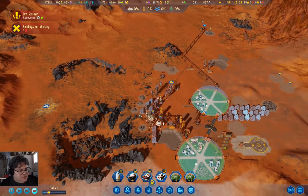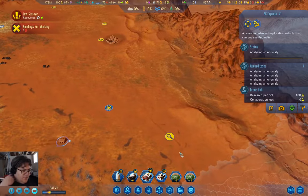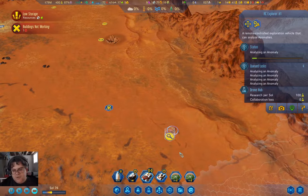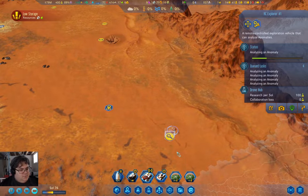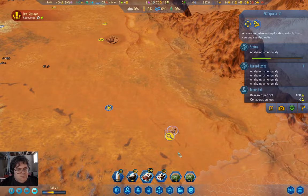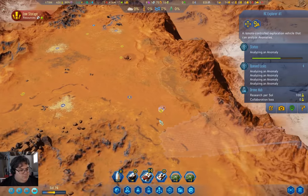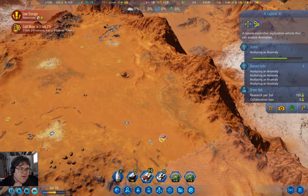Drone hub at 86%. We are traveling. Let's find out what this breakthrough is. This breakthrough could be interesting or it could be useless.